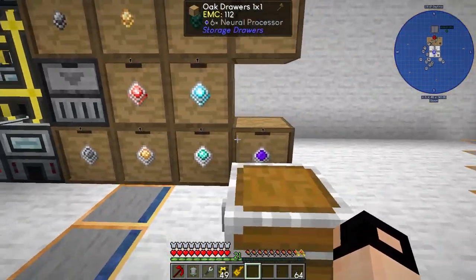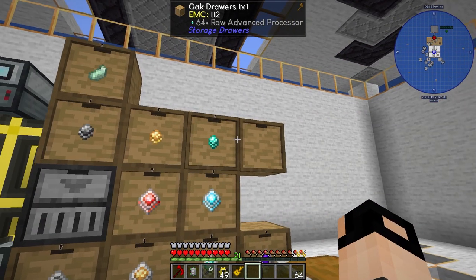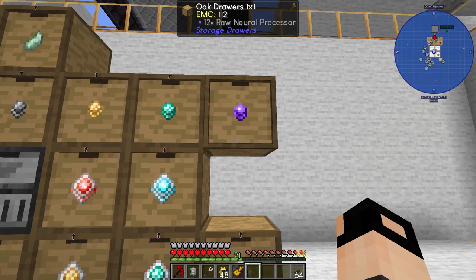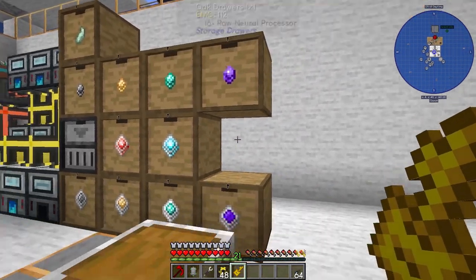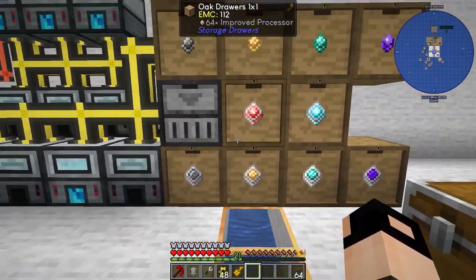If you combine the basic, improved, and advanced raw processors with silicon you get a raw neural processor. Set that to output - perfect. Then if you combine this raw neural processor with redstone and silicon you get the neural processor. All these processors we will be using.